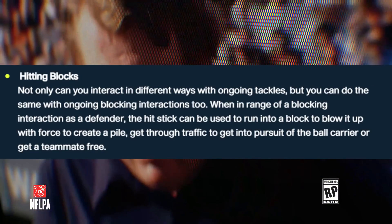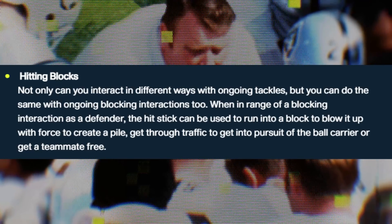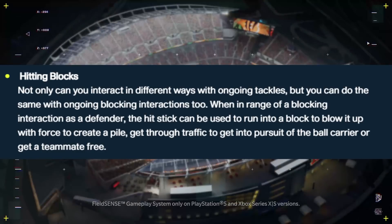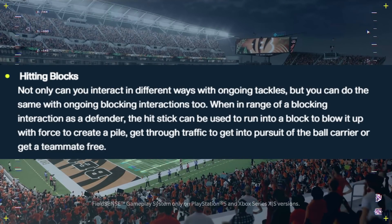Not only can you interact in different ways with ongoing tackles, but you can do the same with ongoing blocking interactions too. When in range of a blocking interaction as a defender, the hit stick can be used to run into the block and blow it up with force to create a pile, get through traffic to get into pursuit of the ball carrier, or get a teammate free.